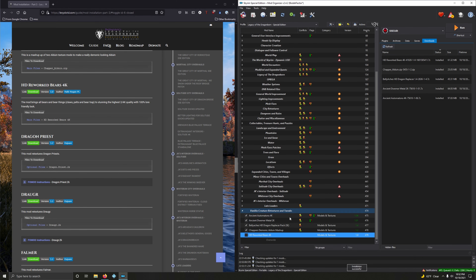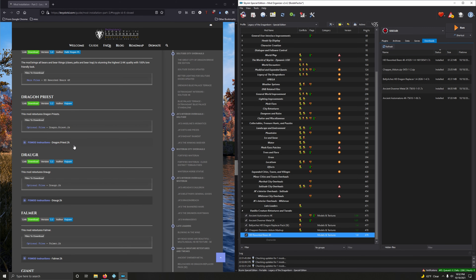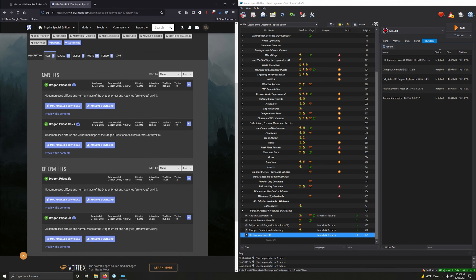Bellyaches HD Dragon Replacers. Very cool. This has become like a staple in so many different people's mod loadouts. Mod manager download. Close this. And let's install it. Activate.